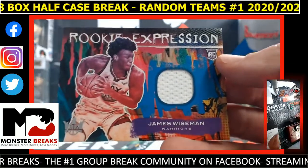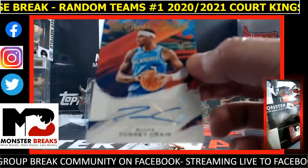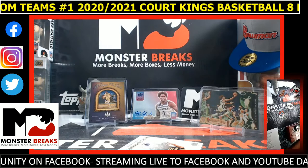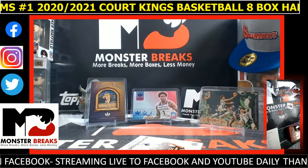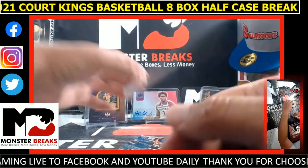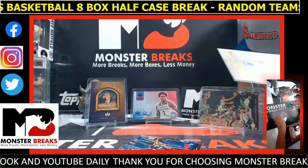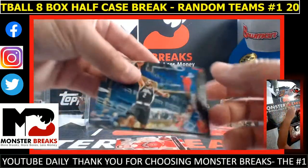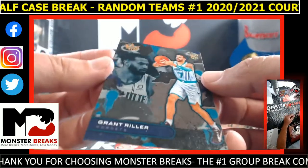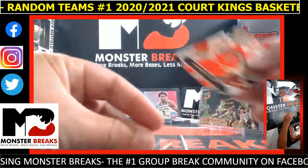Then a James Wiseman to the Warriors. And then a Torrey Craig to the Bucks — he's a Sun now. That's three very big cards in this A-box break. By very big, I mean all those have got to be $500 or more. Not bad. Works in Progress Bane. A Kawhi. Grant Riller, that's a level 2 Hornets. And a Malachi Flynn rookie to the Raptors.